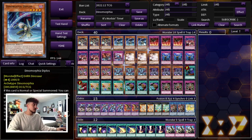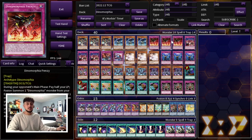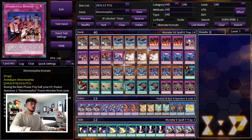We are playing three of each of the fusion spells: three Dinomorphia Frenzy as well as three Dinomorphia Domain. These are mandatory three-ofs — you need to be seeing these cards. In today's format not a lot of people are on Ash Blossom, which is good because Ash was one of the worst hand traps this deck can run into. If your opponent Ashes your Frenzy or Domain, keep in mind the life point payment is a cost, not an effect, so you're still paying 4,000 — or 2,000 depending on where you are — and it is kind of painful if that happens.